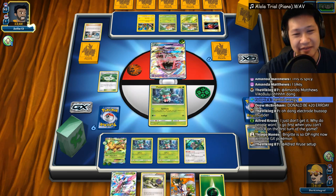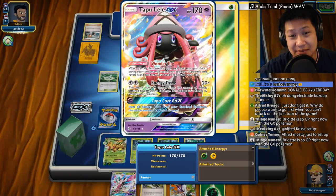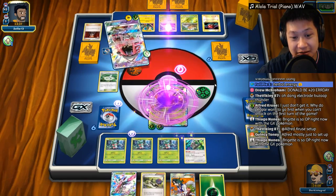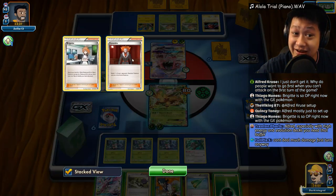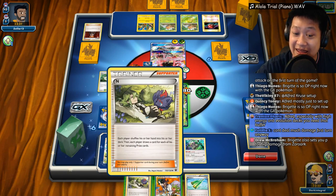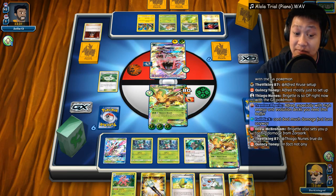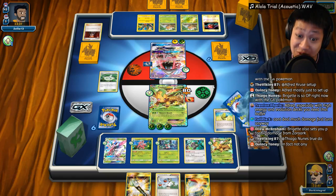He may have Rare Candy and have everything set up — that's okay. It looks like Vikavolt has two energies up; he needs to remove the stadium or it doesn't do much damage. I'll only take 10 damage from that. Lysander — oh, that's gonna hurt. 80 damage. Thank you, Aether Paradise Stadium! It looks like he opened with Lysander instead of a draw supporter, so he's stuck. Let me evolve, put energy up, and take advantage of the situation.